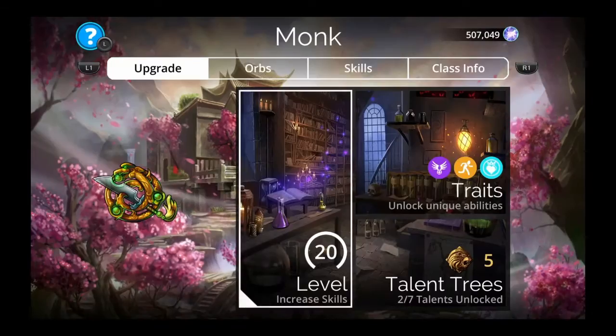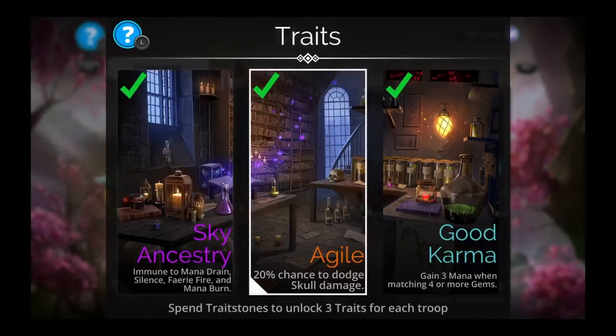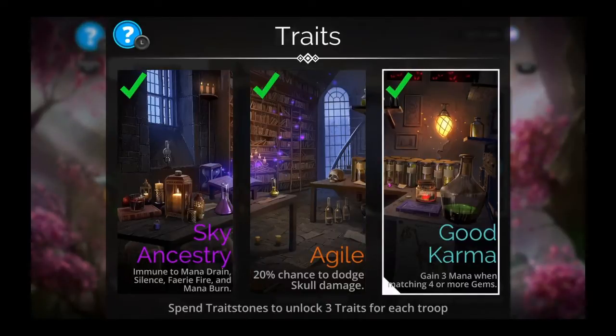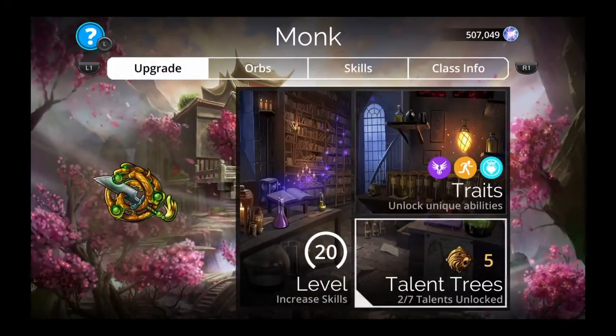Now we can see everything. Sky Ancestry: immune to mana drain, silence, fairy fire, and mana burn. Agile: 20% chance to dodge skull damage. And Good Karma — this sounds awesome — gain three mana when matching four or more gems. So once you get going, you're going to be gaining three mana every time you match four or more gems, and that's just going to keep you going again and again with whatever you're using.